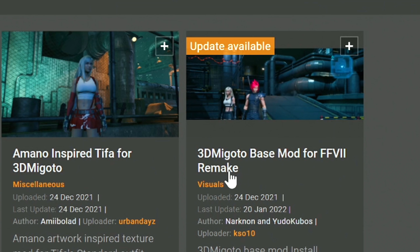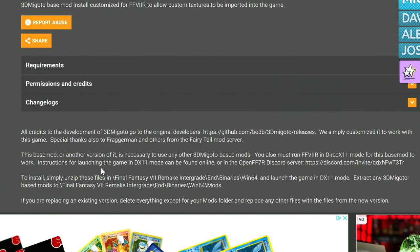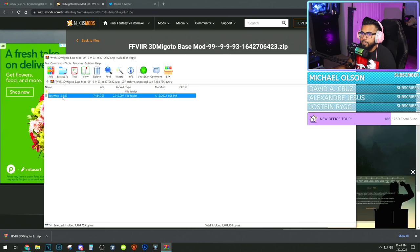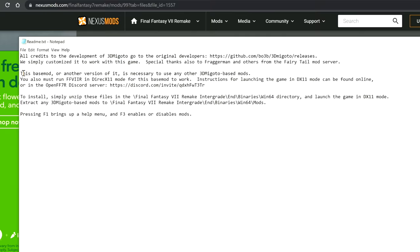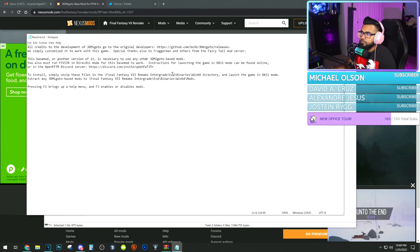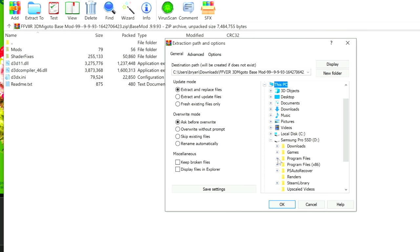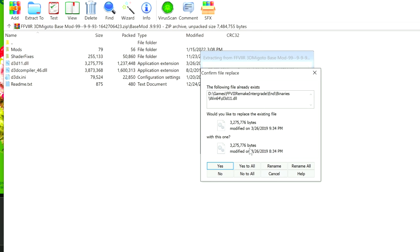This 3DM mod is very important — you're going to use this one a lot. The 3D Migoto Base Mod — you're going to download this. It actually has another update today. It shows you quickly how to install: unzip these inside the binaries Win64 folder — that's what creates the mods and all that stuff. I'm going to update it right now to show you guys. Read the readme first — this base mod is necessary to use any other 3D Migoto base mods. You have to run Remake in DirectX 11 mode — it just won't work with DirectX 12. You install it in the Win64 directory, then any mods based on it go inside the mods subfolder. Extract to games, Remake, Binaries, Win64, and install the base right there. When it says these files already exist, click Yes to All — they're basically combining them all together.